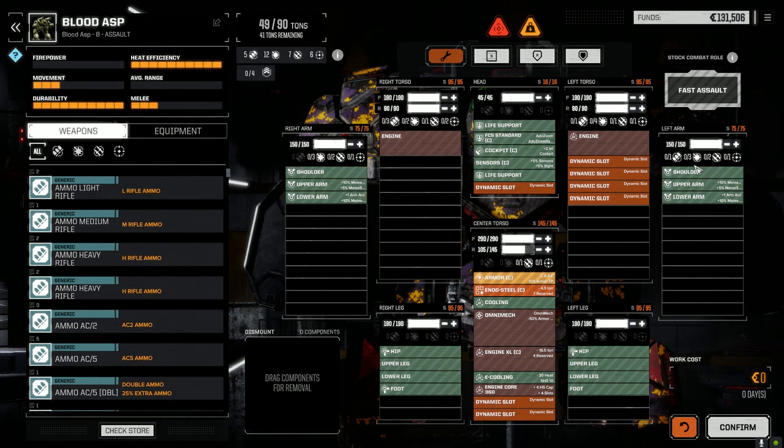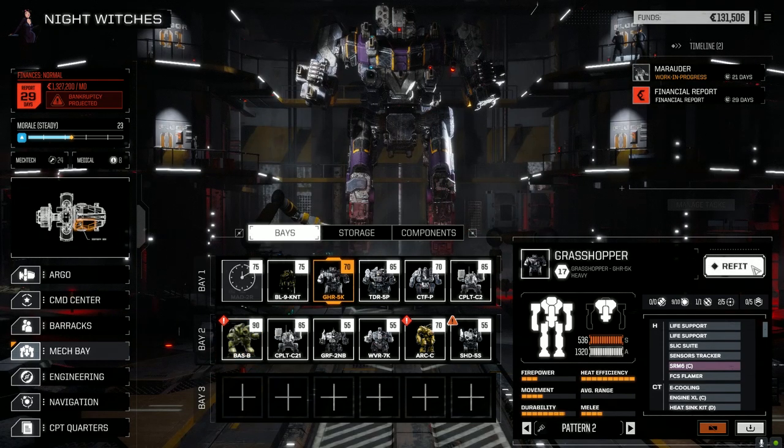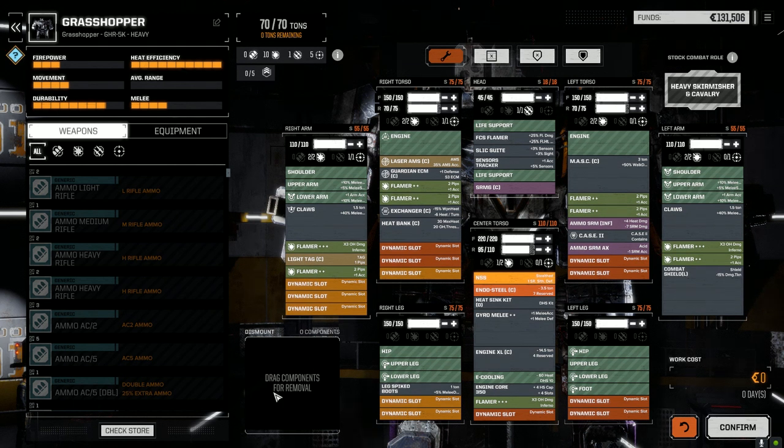We've got lots of laser points as well, so ballistic with laser support is probably the way to go on this guy. There was a comment from Napoleonic S about the Grasshopper having such a wide variety of weapons on it, and I kind of agree, so I went ahead and made some changes to it. I did leave in the claws and the leg spike boots for extra melee damage.